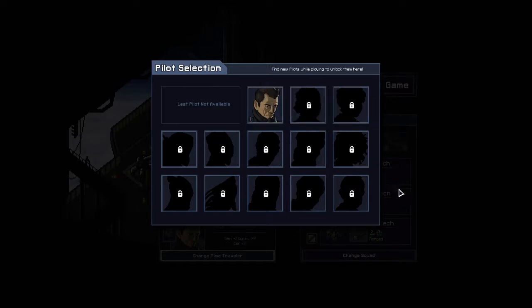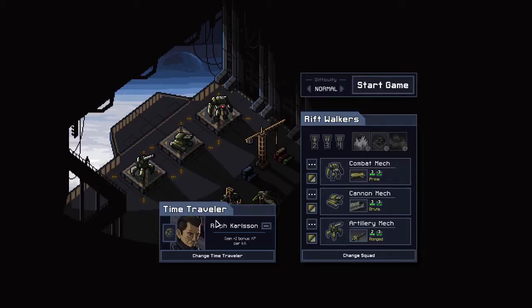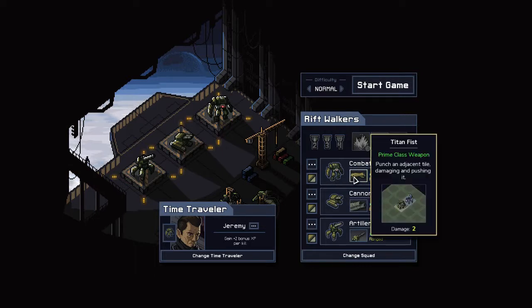We'll have plenty of other guys to pick from when we unlock them. Right now we only have Ralph. Let me rename them real quick. We have our Rift Walkers, which are our squad. We have the Combat Mech — he's got a fist, so he's a melee build. Prime class weapon: punch an adjacent tile, damaging and pushing it, for two damage.